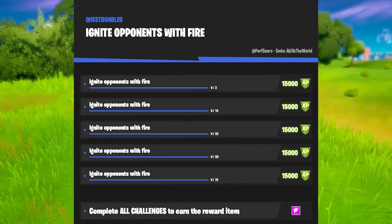Ignite opponents with fire. I'm not going to go through all of the numbers — you can see them on the screen, and I'll also add them into the description. But I will give you some examples of the fastest ways to complete this. I personally like to land at Weeping Woods, grab some fireflies — you could also do this in Misty Meadows — and then just find any opponent and start throwing the fireflies at them. An alternative way is getting the Dragon's Breath shotgun and then shooting your opponents; if you hit them properly, they will also ignite.